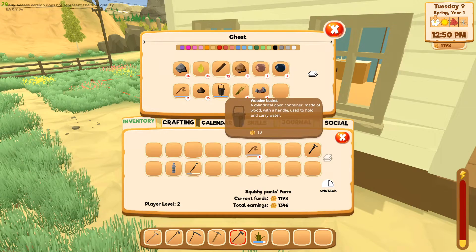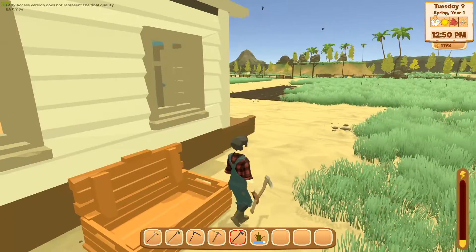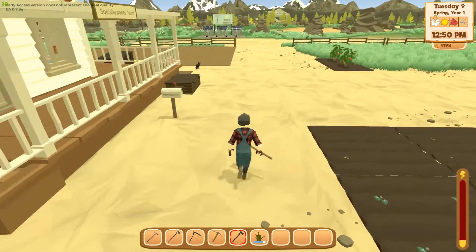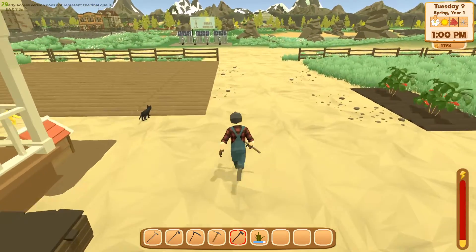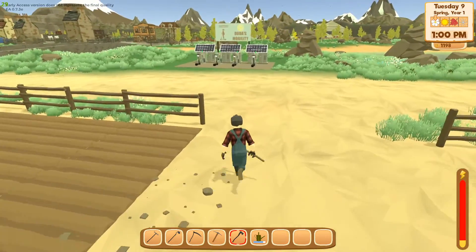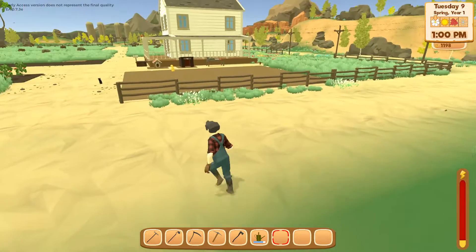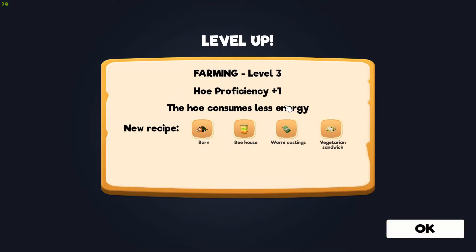We've almost got enough wood to get the hen house. Let's put this bottle up — even when you're collecting trash you get levels for that. Farming level three unlocked: efficiency unlock, the barn, the bee house, worm castings — not sure what that is — and vegetarian sandwich.